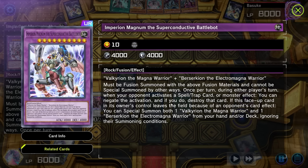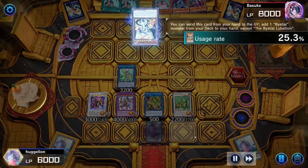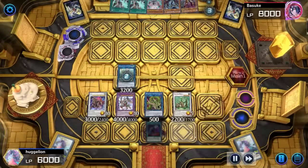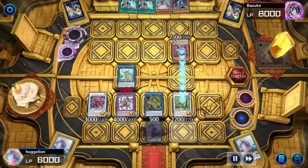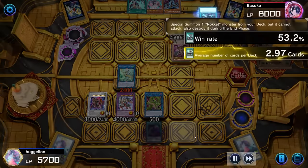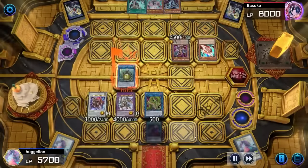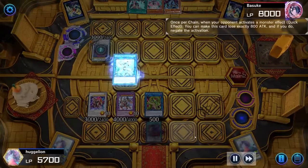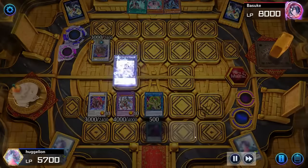Must be Fusion Summoned with the above materials. During the player's turn, when your opponent activates a Spell, Trap, or Monster Effect — Negate and Destroy. If this face-up card leaves the field because of the opponent's card effect, special summon both Valkyrion and Berserkion. Activate Lobelion — Negate. Chain Magnumot. We're letting that resolve? I disagree — because now it can force out Apollosa here. We're going for Nat Beast and Quick Launch for Tracer. Tracer effect — pop this, negate. I think you did really need those spells to resolve, but maybe attacking Apollosa was better.